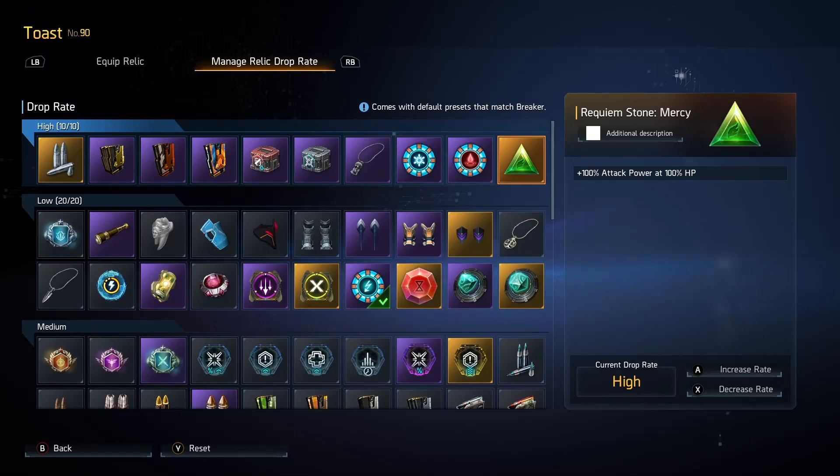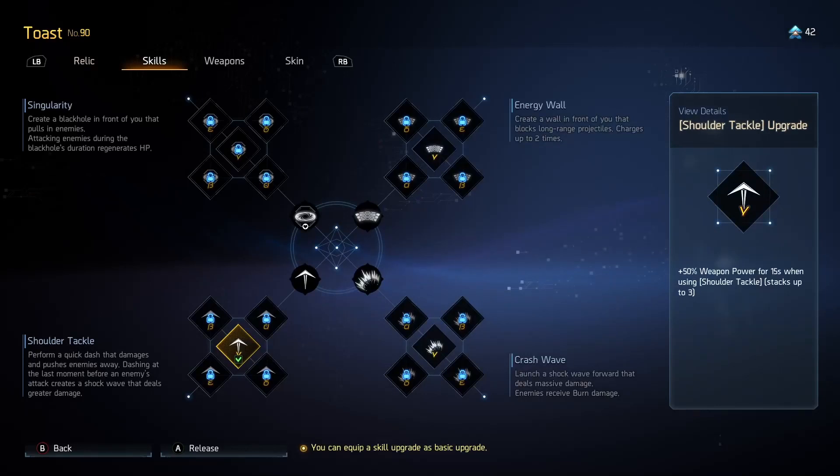Moving over to skills — we're opting to start with the Shoulder Tackle upgrade. This gives us 50% weapon power for 15 seconds when using Shoulder Tackle, up to three times, so 150% in total. This means you're going to start your fights with either 250 or 260 weapon power if you've got the weapon power in your seasonal upgrade tree — basically the equivalent of having Blood Box and Extreme Rounds on at the same time, plus attack power from Attack Defender and crit from Crit Defender. We like the cooldown upgrade as it allows us to use it more often, maintain the buff easier, and use the tackle defensively.